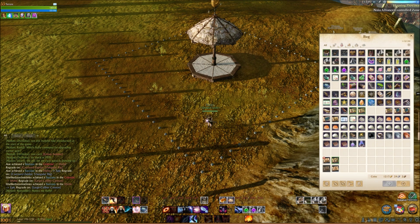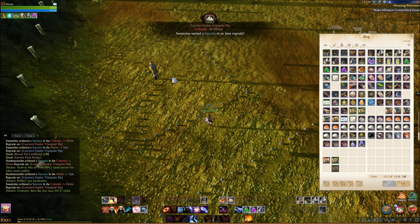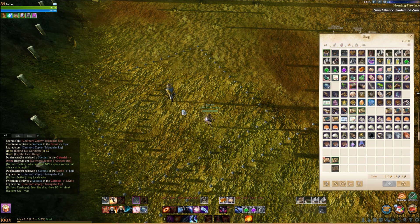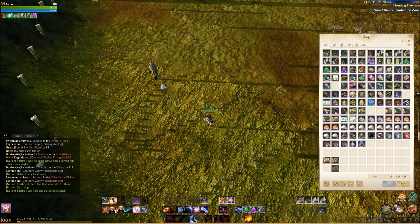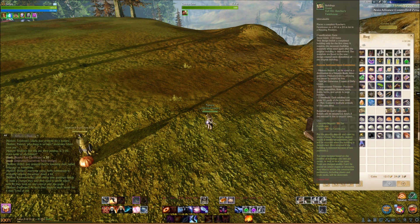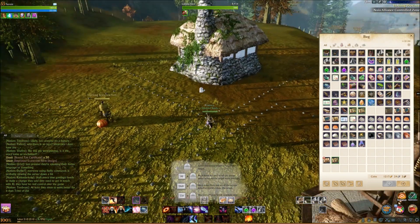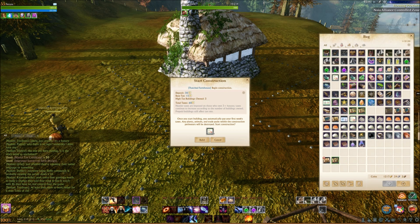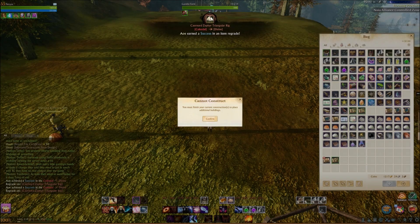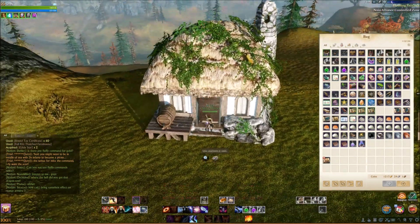Once you get your gazebo placed and want to place a second property, you might want to try to take up as much land as possible without allowing anybody to place in between you. You can plan it really close, or move it just a little bit apart. Note that if you try to place a third item like a cottage or thatch while having two unbuilt structures, you'll get a menu saying you can't place it. You'll need to build at least one of your farms first before placing something else.